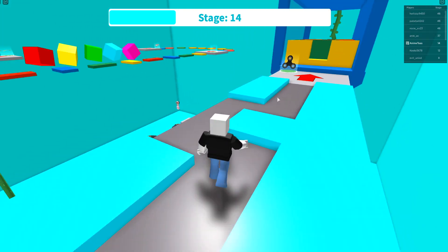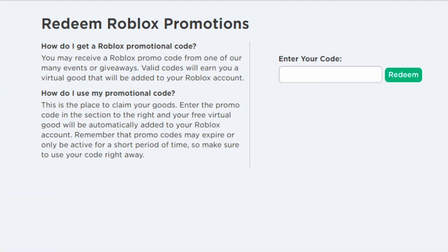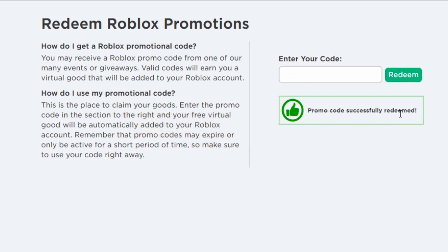If you guys want the link, it's in the description, so make sure you click it and enter the promo codes there. The first promo code you're going to want to enter is BiHood2020 — spelled B-I-H-O-O-D 2020. Click redeem and you should get 'promo code successfully redeemed.' This is a valid one that's going to be here for a very long time, so you don't have to worry about it expiring.